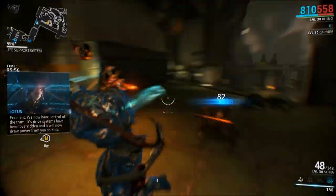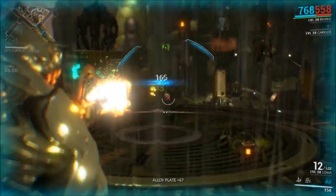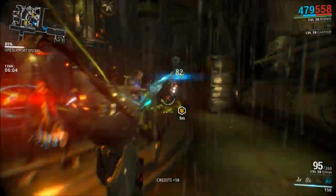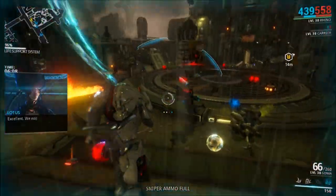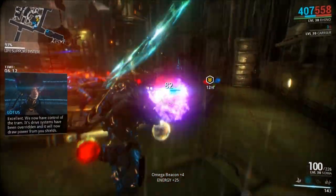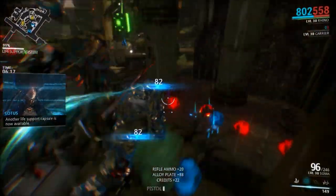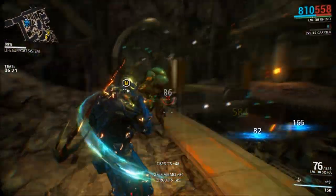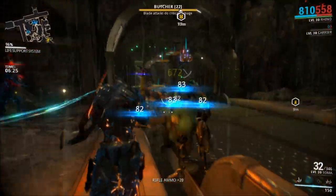Make sure at least each of your teammates has one of the base elements covered, so one of you uses Fire, another uses Ice, and so on, so that whenever a Prosecutor comes in, one of you will always have a weapon that does a lot of damage to them. Because once they get to around level 30, you are not going to be able to kill them with anything except the weapon they're weak to. Up until then, you can usually do decent damage without the right element as long as you have a really powerful weapon — as you can see me using my Soma here to pretty much decimate these enemies.